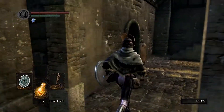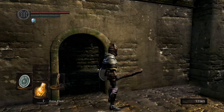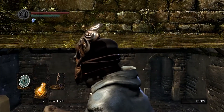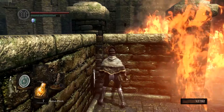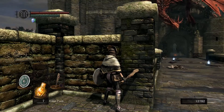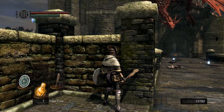Kick that ladder down for shortcuts. Let's go this way — I'm just gonna run past the drake here and get those two items there, because who knows what they are.